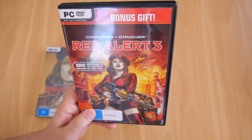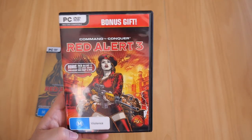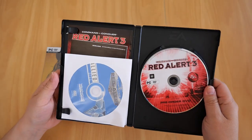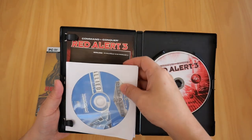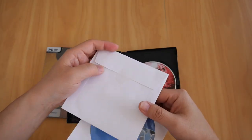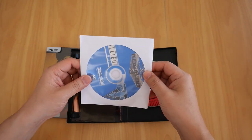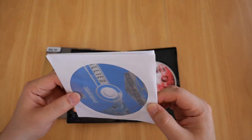Now let's see what is inside the bonus gift. I got this when I pre-ordered the game. So if you pre-ordered Red Alert 3, you get this bonus gift. The first thing that pops out is the Red Alert 2 Allied Disc CD. So you get both the Allied Disc and the Soviet Disc. I have not opened this at all — the seal is still intact. I don't intend to open it since I've got another copy of Red Alert 2 on Steam.